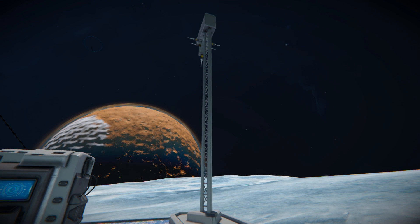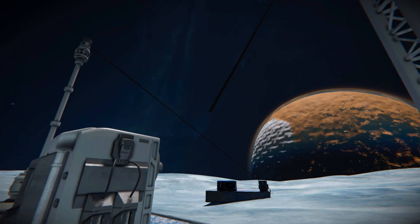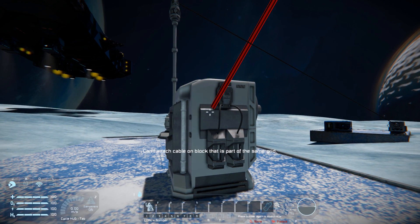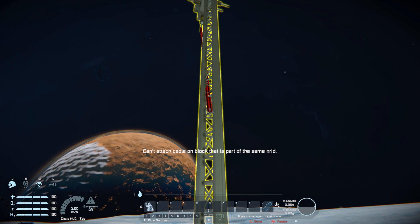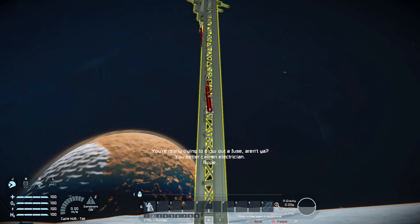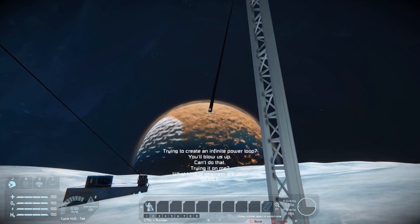Our first block is the pylon block, which we simply place down and then walk up to. Left-clicking gives us a little wire to connect over to other places. Of course, you cannot connect to the same grid — that would be a bit silly — and you do get some funny messages when trying to connect lines to the same blocks, like 'I'm going to blow a fuse' or 'you'll blow us up, you can't do that.'